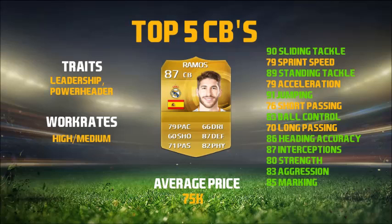He's a very good defender. 90 sliding tackle, 79 sprint speed, 89 standing tackle, 79 acceleration, 91 jumping, 76 short passing, 83 ball control, 70 long passing, 86 heading accuracy, 87 interceptions, 80 strength, 83 aggression, 85 marking. Very good defending stats with sliding and standing tackle around 90, very quick as well at around 80 pace, good on the ball, 91 jumping, 86 heading accuracy — very good in the air and definitely a very complete defender on FIFA.